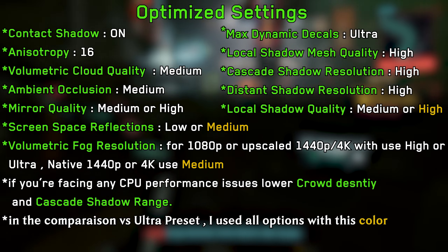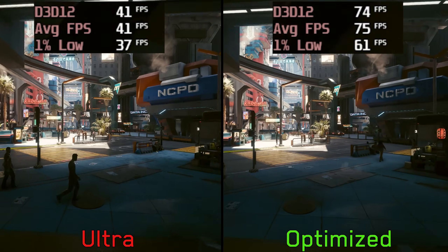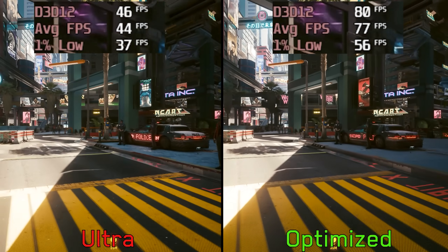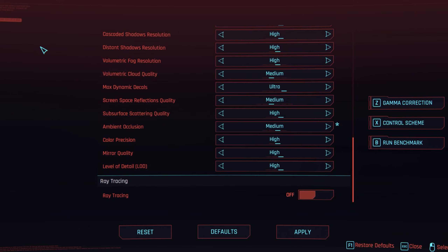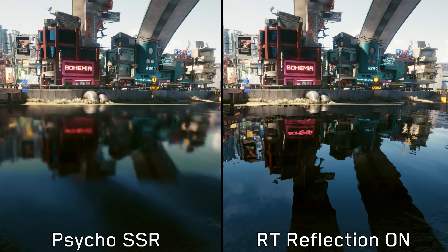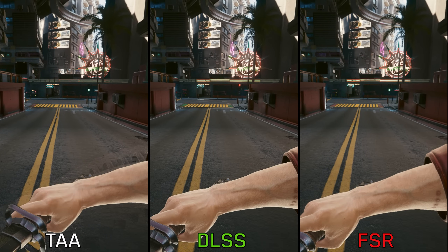Based on everything we saw, these are my recommended settings. Comparing optimized settings against the ultra preset without any ray tracing, we can see a 73% boost to performance. Overall, Cyberpunk 2077 offers a wide range of settings with definite performance wins when tweaking them, though some settings show no difference or don't work as intended. Ray tracing is a great addition especially RT lighting and reflections, but comes with a big performance hit. Using FSR and especially DLSS is necessary for better performance and a cleaner image compared to native TAA.